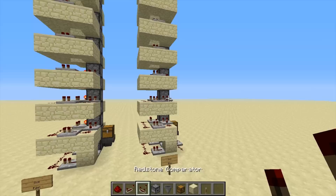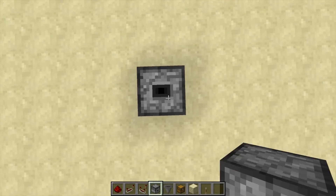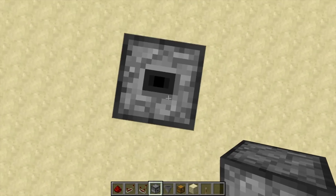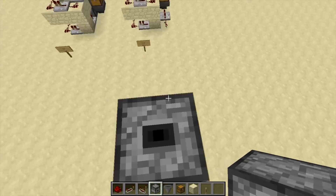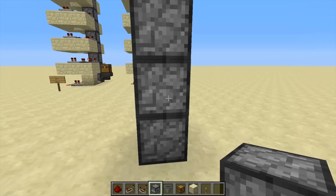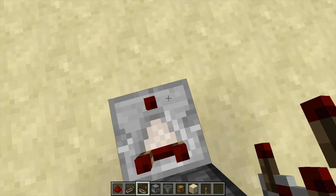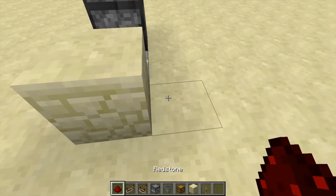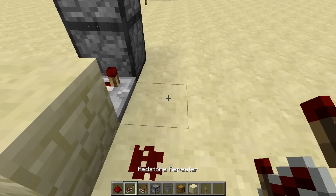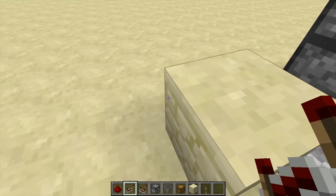I will start with the slow one. So build droppers like this — it can be any height, there is no limit to how high it can be. And then put a comparator here, a building block, a piece of redstone, and a three-tick repeater. And a repeater here.